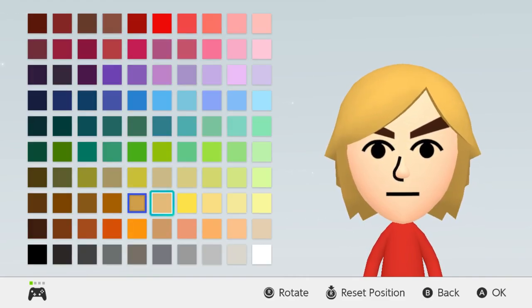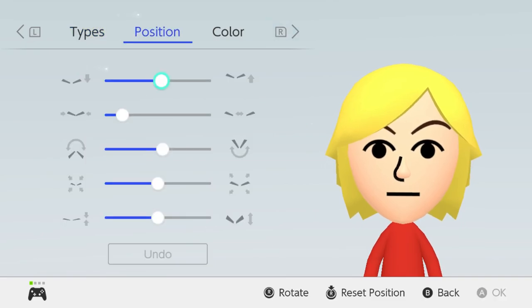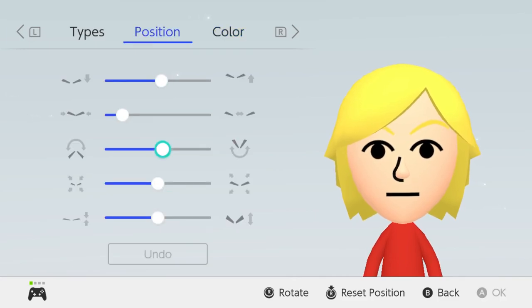We're going to go with this color because it's sort of like a yellow blonde — he doesn't have straight up blonde, he has a sort of bright yellow blonde. Now for his eyebrows he has pretty thin eyebrows and of course we have to go with the same yellow color. I don't really like the position so we're going to adjust that.